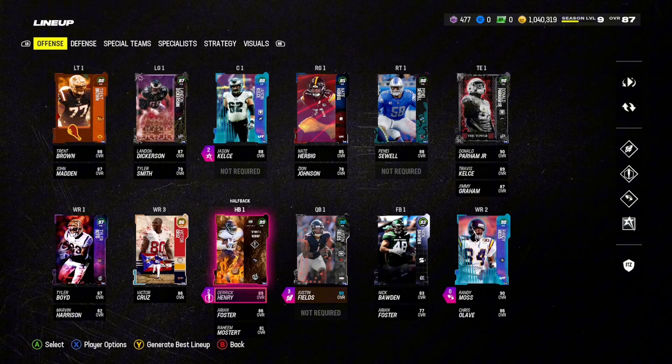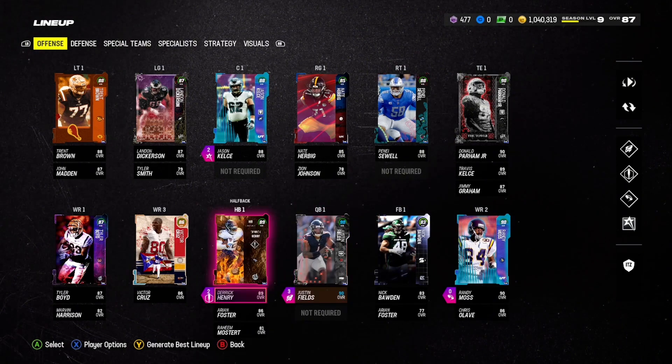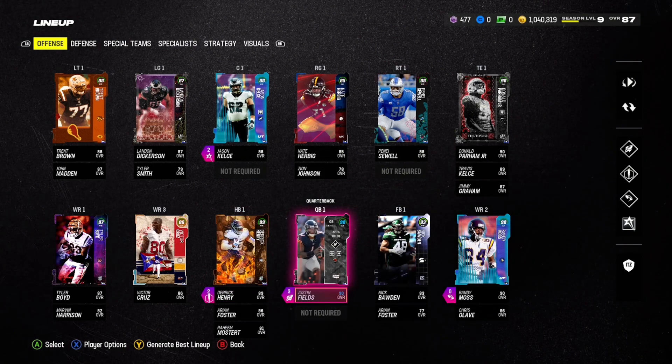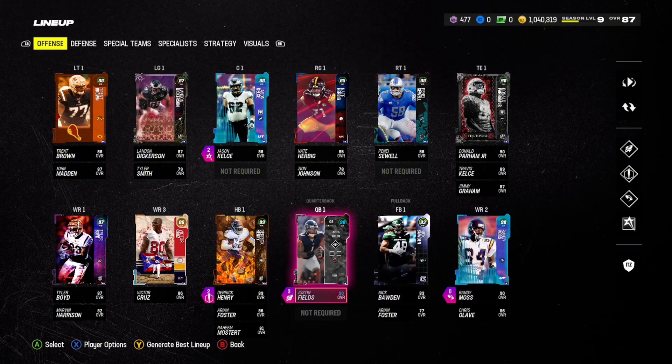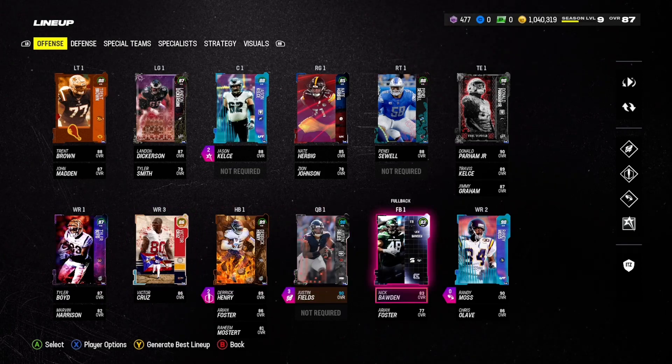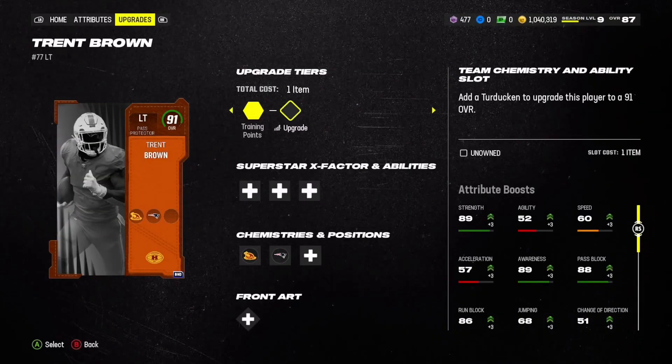We're over a million coins, which is great especially for the later stage of Ultimate Team — we're gonna be able to spend a lot. Justin Fields and Derrick Henry are staying on the team, receivers are relatively the same. The new additions are huge but not the most flashy.